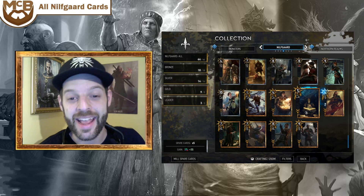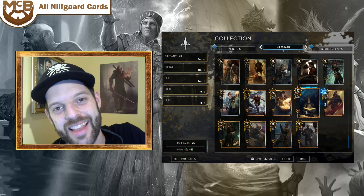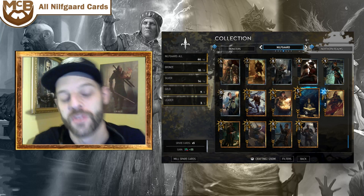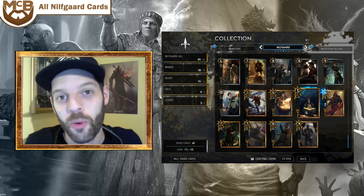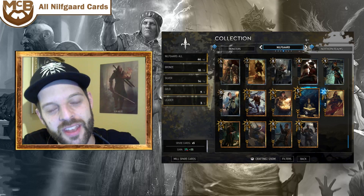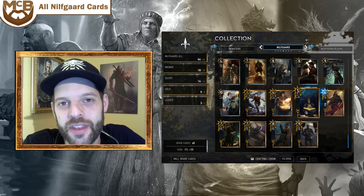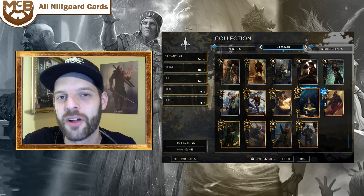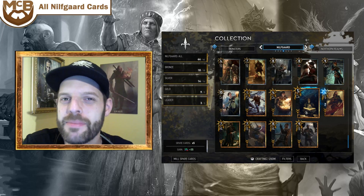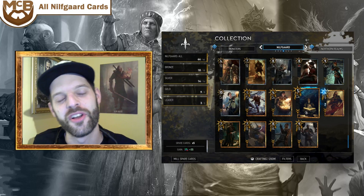Today we're looking at 44 Nilfgaard cards — 18 bronzes, 14 silvers, 9 golds, and 3 leaders. Check out all those content creators' videos since it's embargo o'clock. One important note: the builds we played were not final; there is still tuning on the numbers. The spirit of the cards will be correct but certain values may be a little off and may need tweaking. You've waited long enough — let's get into it.